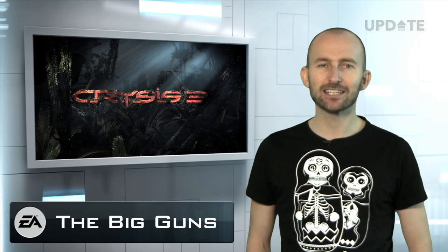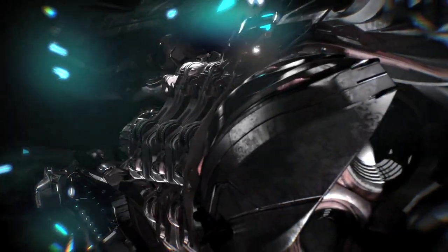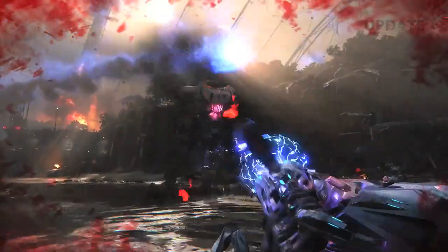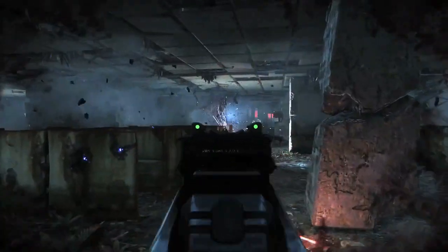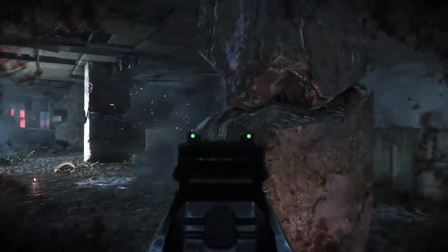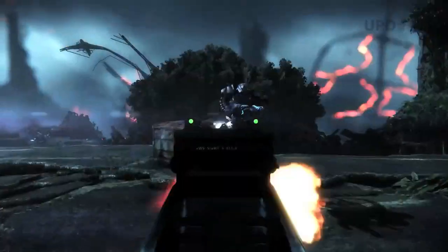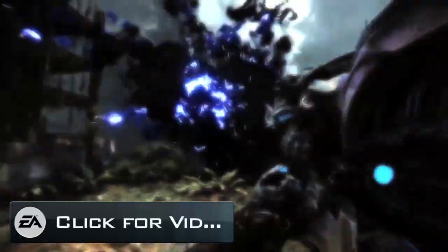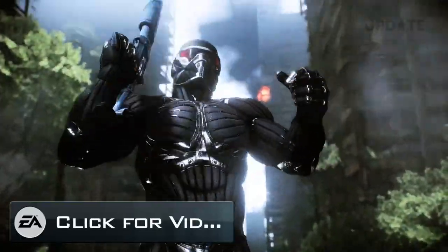To celebrate the launch of Crysis 3, a new trailer showcasing some of its devastating new weapons has been released. The trailer showcases some of the most advanced firepower available in any FPS game, including the deadly predator bow, the incinerator, the reaper cannon, and the 500 rounds-a-second typhoon minigun. Whatever you choose, you'll be well equipped to hunt down your prey. The Crysis 3 launch trailer is now also live on EA Vision, and you can watch it in full by clicking the link on screen now.